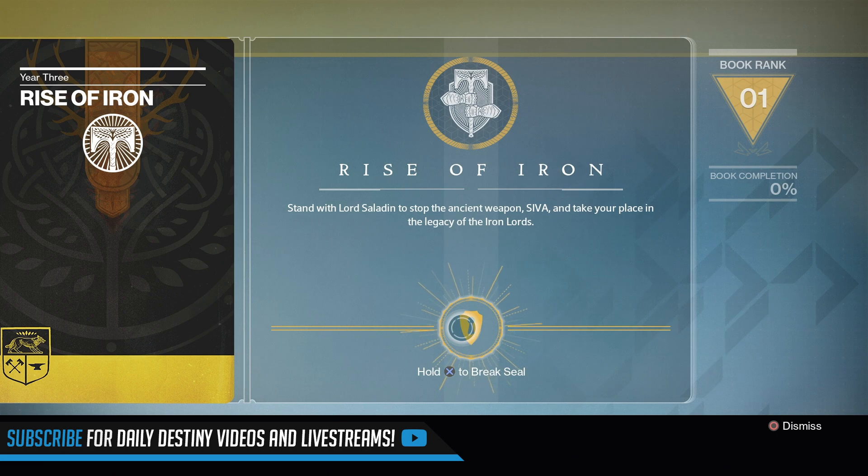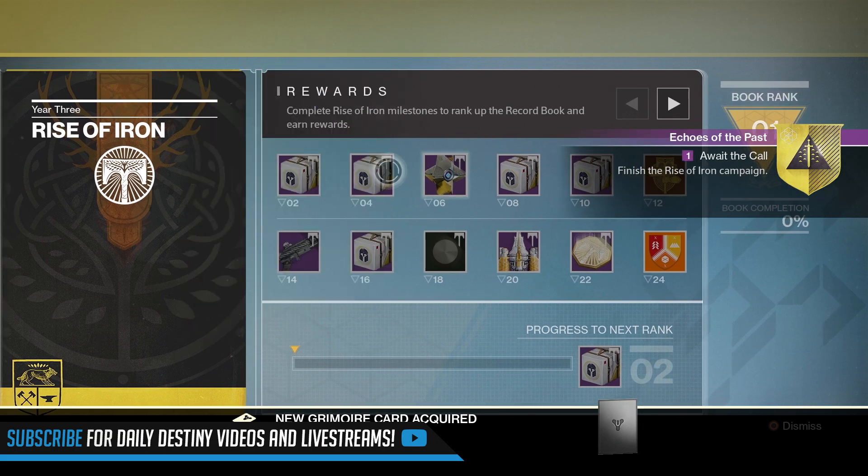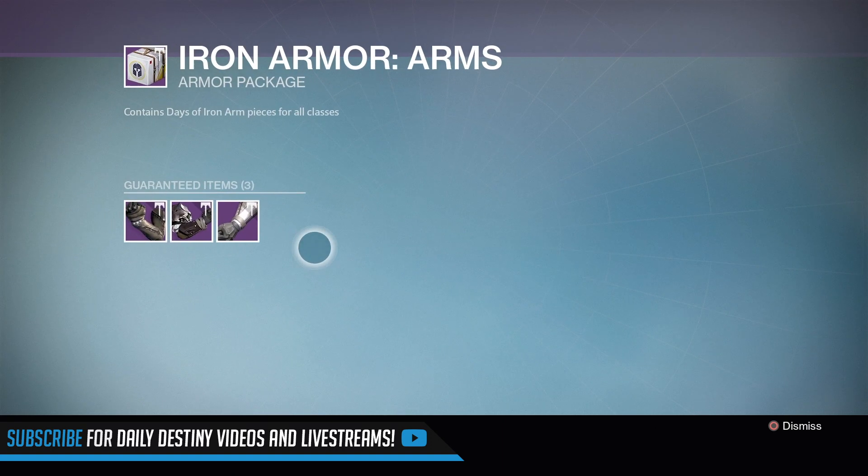I'm going to show you how to unlock all of the Iron Lord gear. First off, you want to go to your new record book and break the seal on it — that's going to kick this thing off. It has a similar format to what we did with Moments of Triumph: the more you get done, the more you unlock in terms of gear.